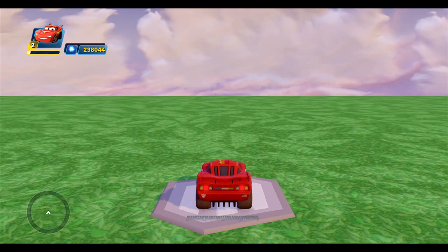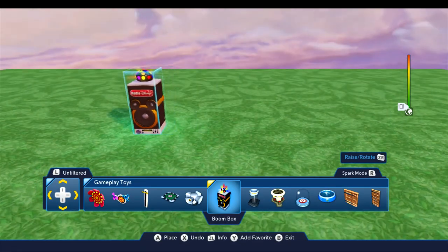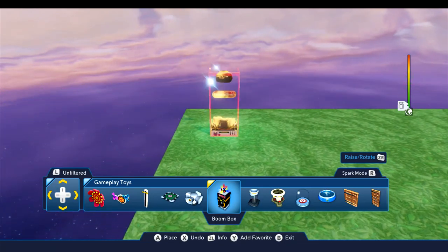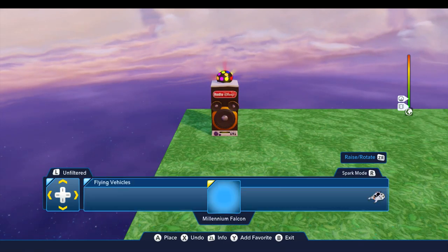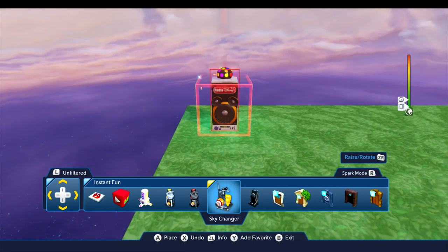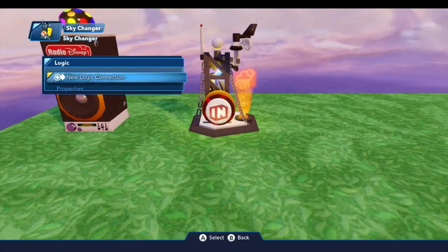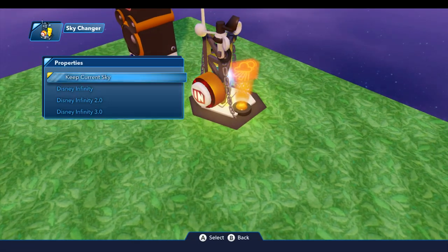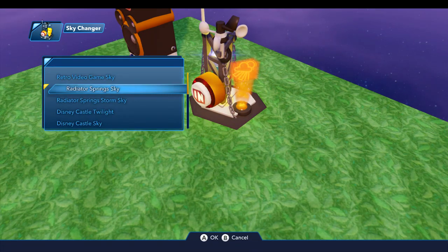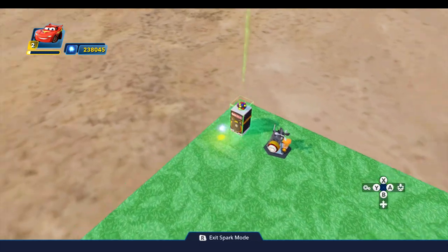I'm beginning in a brand new toy box and I haven't done anything to it yet. I'm going to begin by coming into the editor. The first thing I'm going to put down is a boom box, and I'm going to put it over here in this corner out of the way — you're not going to need this, but I do. And then the second thing I'll put down, which is something you will need, is the sky changer. The first thing I'll do is set the sky, because that's going to determine the orientation of the toy box. Under Properties, under Sky, Disney Infinity — we are going to do the Radiator Springs sky. And then I need to turn off the music.